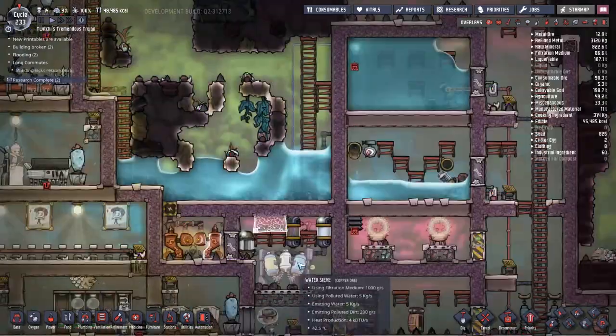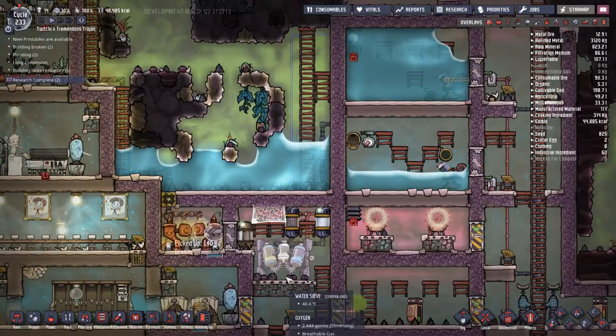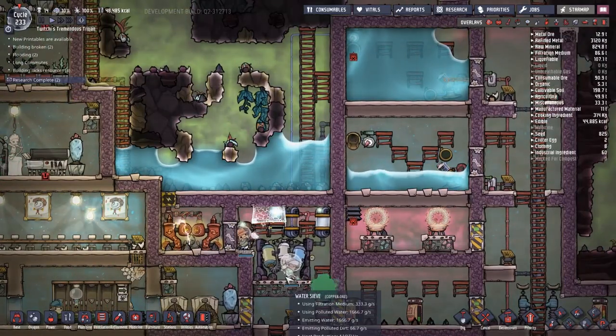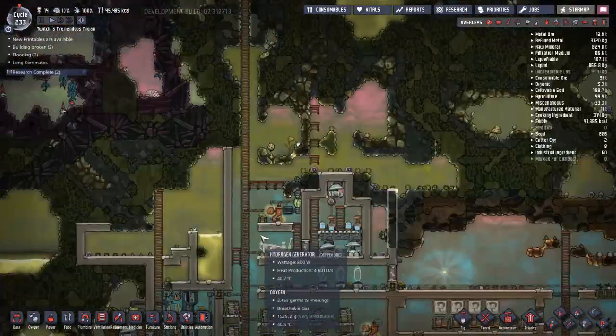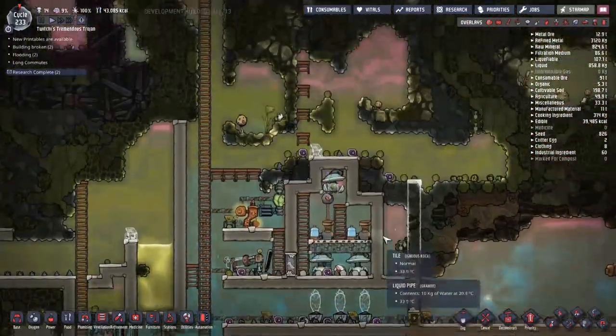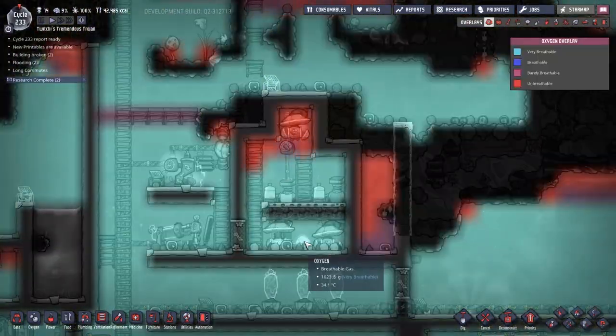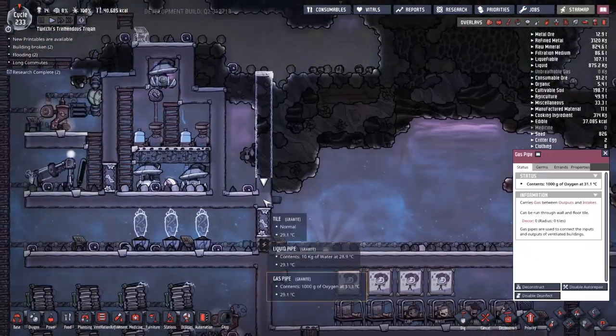Talking of waste water — we've got all this water that we spilled much much earlier on in the series, and I've not really done anything with it. Because I knew if we just waited long enough, it would actually become some clean water. And yes, it's become clean water, so it's time to start moving it around. It's unfortunately hot water as well, so we need to deal with the temperature. Whilst I'm just looking around the base quick, I'm going to make sure that everything is A-okay.